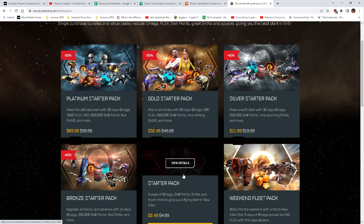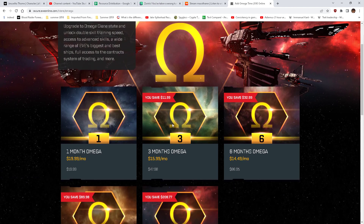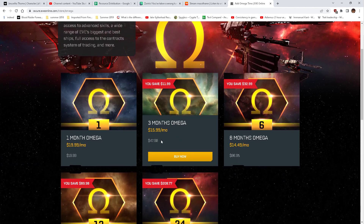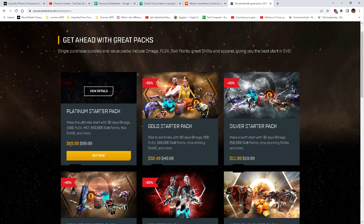Everything else — well, platinum. So you get 90 days. Let's go by the default. When I was paying for subscriptions I would do the three-month deal. It was cheap. So, 90 days normally costs $48. If you wanted the platinum, it would cost you $100. So that's roughly $20 more for — what do you get? 1,500 Plex.